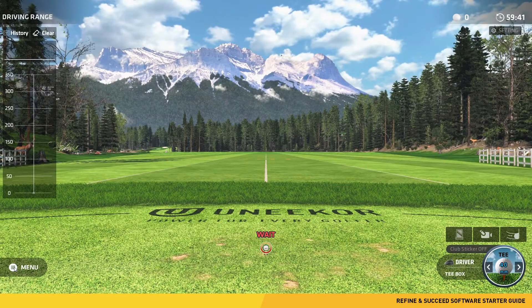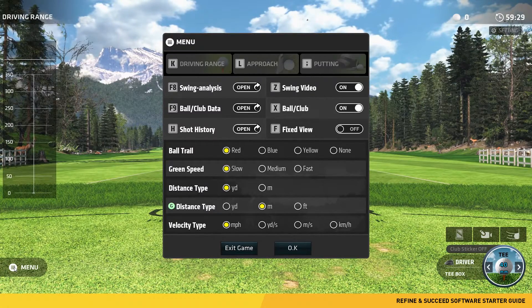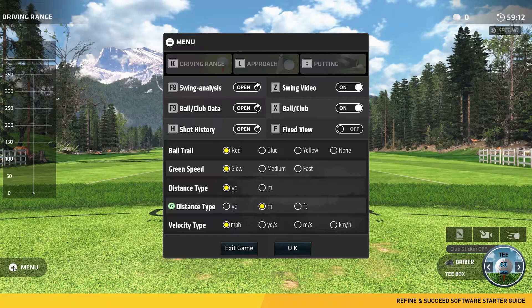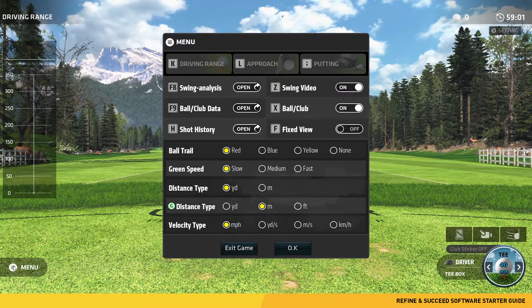Once the driving range loads, there are some options to go over. The first option is the menu in the bottom left corner of your display, where you can set your parameters for the driving range session. Just like stroke play, some options have hotkeys assigned to them. F8 and F9 open up swing analysis and ball and club data for the most recent shot. If you do not have swing optics, this feature will not be available. H displays the shot history to see all shots taken within that session. Z and X toggle the swing video and ball and club data to display after every shot. F will fix the camera so the screen is locked and does not follow the ball when in flight. The bottom five options can be dialed in to your preference.